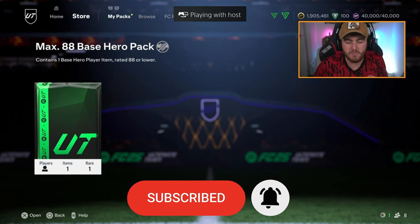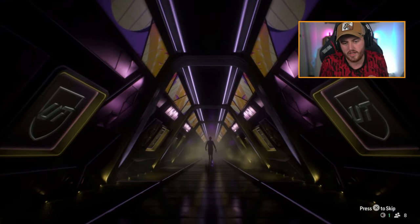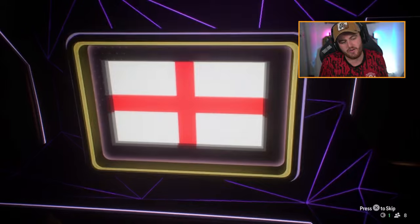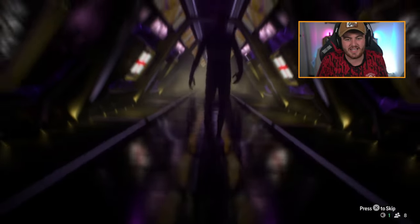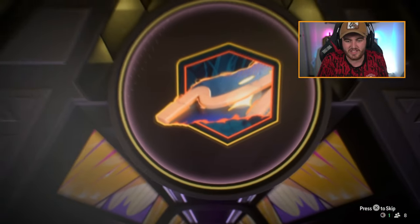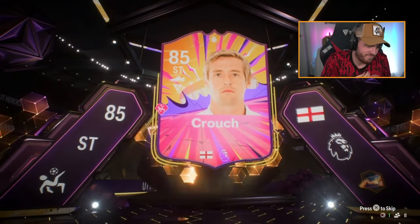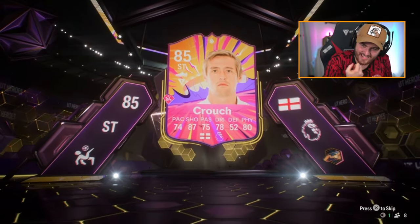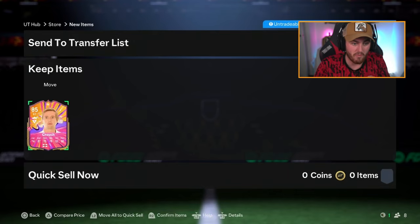Dario's pack next. This SBC comes in at around 145,000 coins. That's Peter Crouch — that is two-meter Peter. It's actually scary how you can tell by the thickness of his limbs and how tall he is. That's rough. He's worth about 40k — a bit more than I thought, but pain.